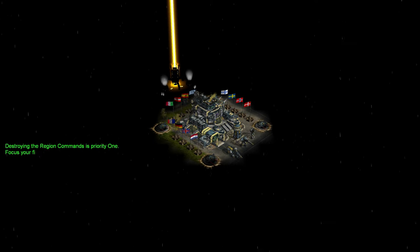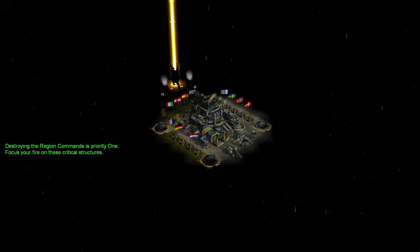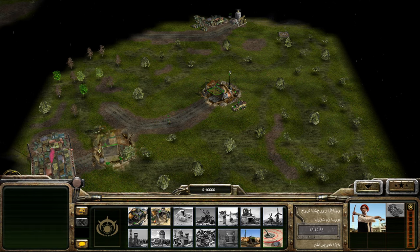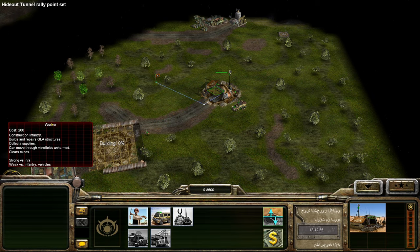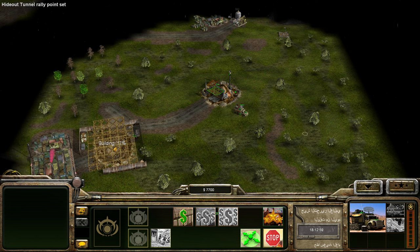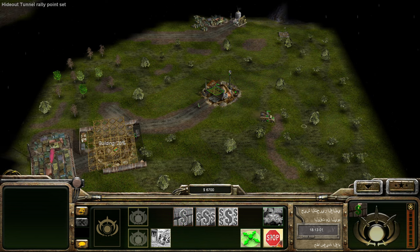We have to destroy some original commands here, and we're going to do just that. But first we have to build up our base here. Get the stash going, and a couple more of you here. You just come over here and deploy yourself. Cash bounty — I absolutely want that.